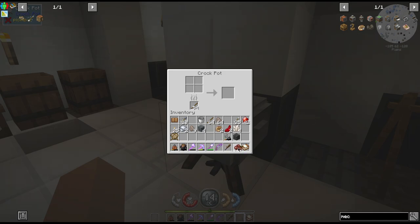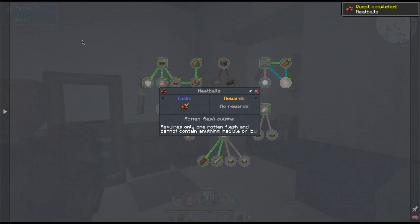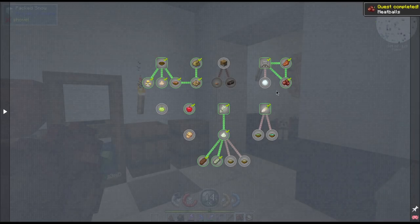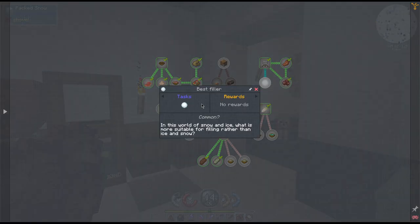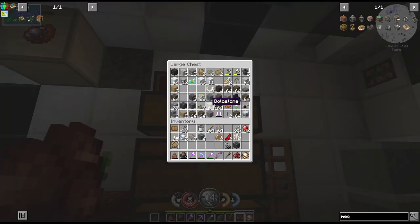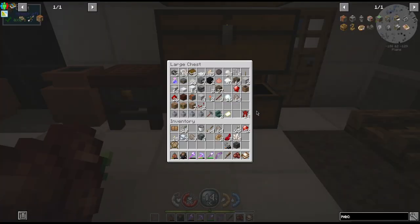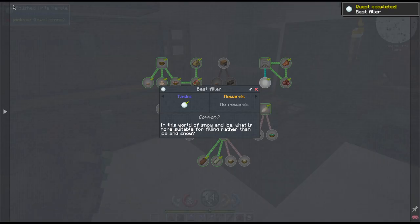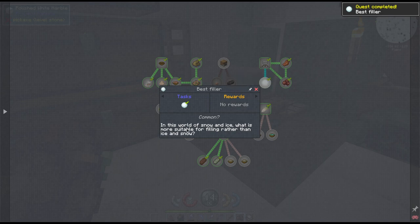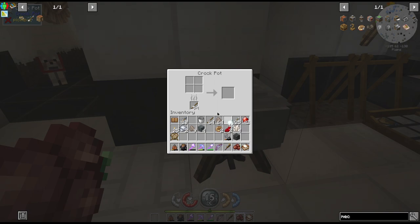Alright, there are our meatballs - we made meatballs! Then let's just have a snowball. There we go - so that's that quest done. What do we get for cooking snowballs? Can we get anything?